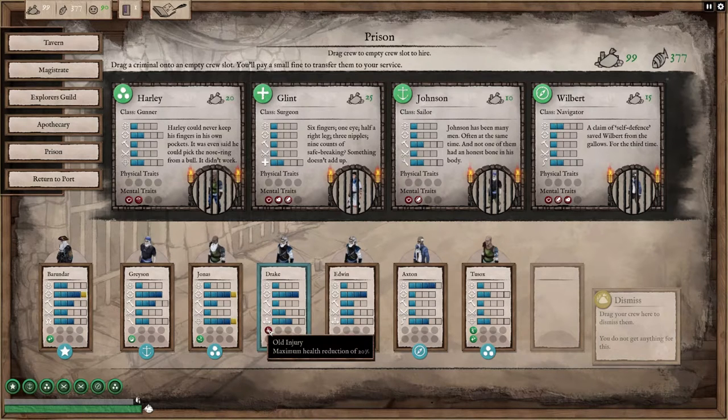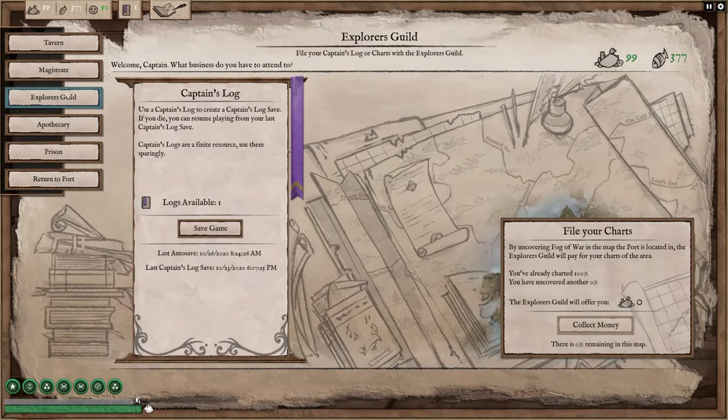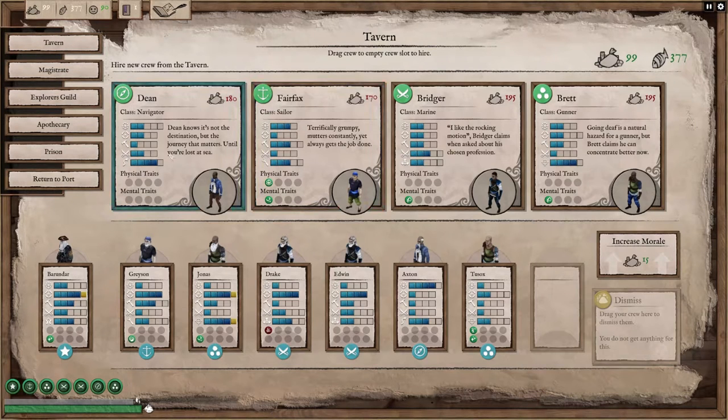I've only had one guy with an injury and that was from an event. For the most part, you could feel safe about buying your crew from the regular areas like the tavern here where you can get a standard crew. As far as your crew complement goes, while the doctor is useful because he can heal, I haven't needed one yet. I usually run with two gunners, two marines, and then the captain and my navigator and one sailor who also handles my mortar.